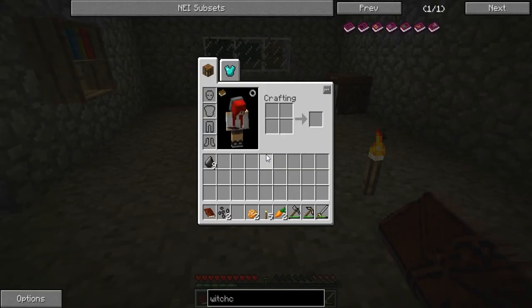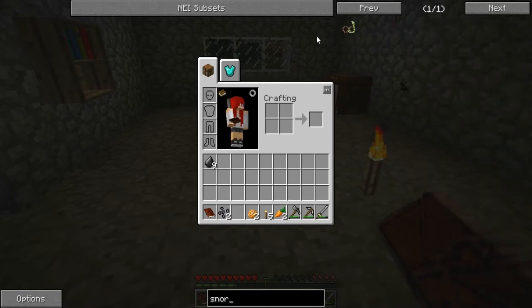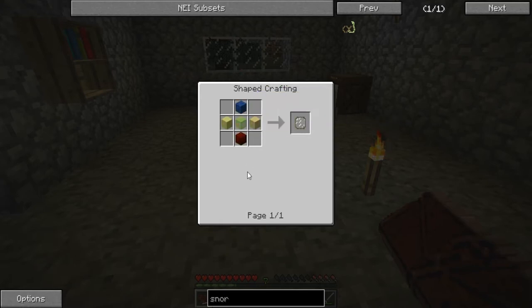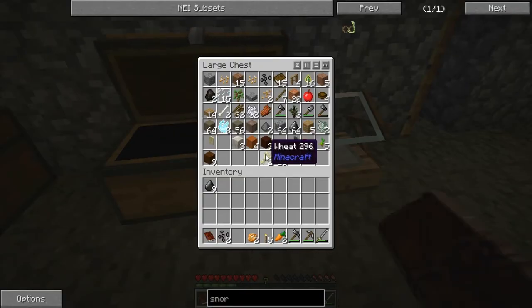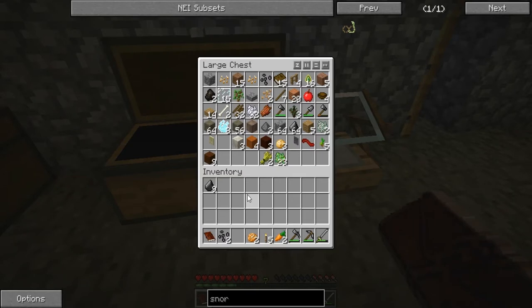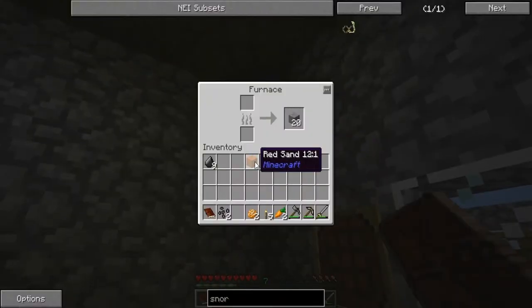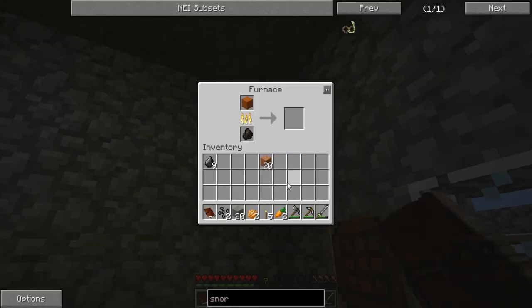Alright, so let's see what we need to make. Snorkel. I need a glass lens and two sugar canes. How do you make a glass lens? Oh, it's just glass with... okay, I have that. Somewhere here. I have panes. Alright. Let's throw that in there. Get some coal.